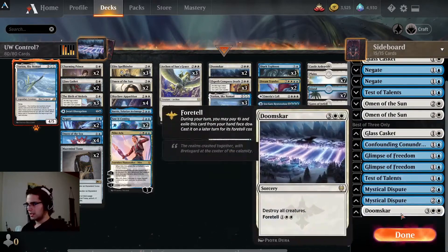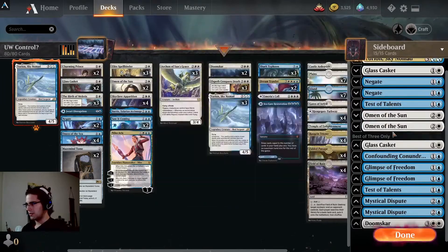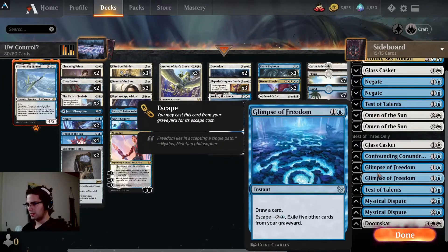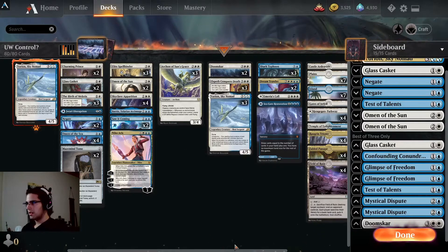Nothing too surprising in the sideboard. We've got another Doomscar, Omens and Caskets for creatures, and a bunch of Counterspells for spell decks. Some Glimpse of Freedom in grindy matchups and against Rogues, and trying out one Confounding Conundrum mostly for Sultai to slow down their land ramp. And of course it draws a card on ETB, so it's pretty good with Yorian as well. That is the deck — let's go try it out.